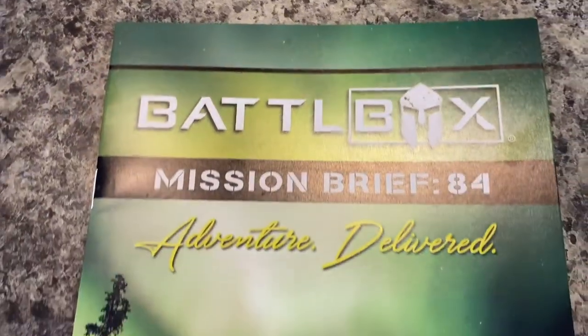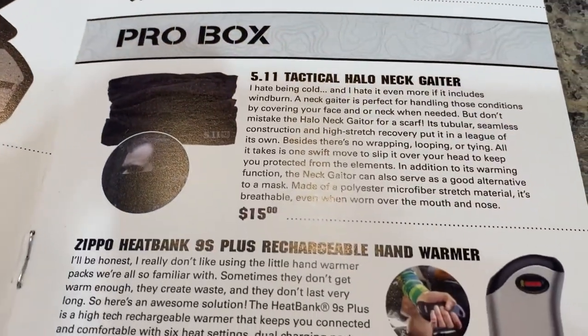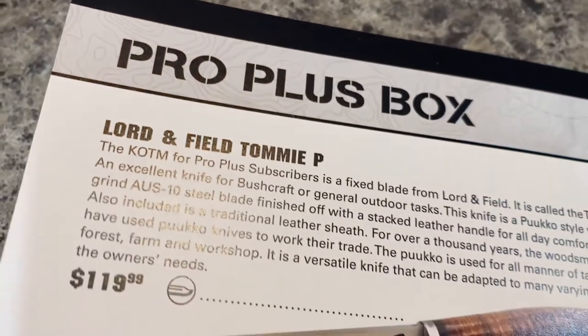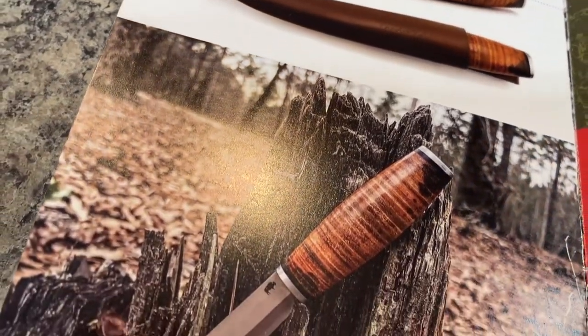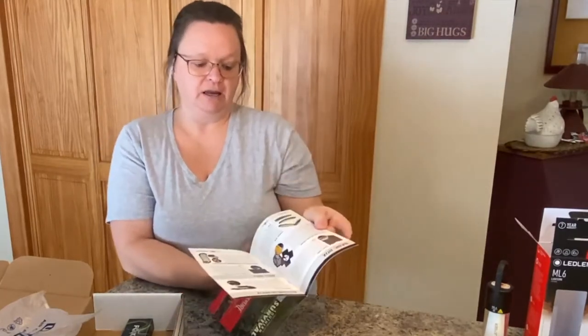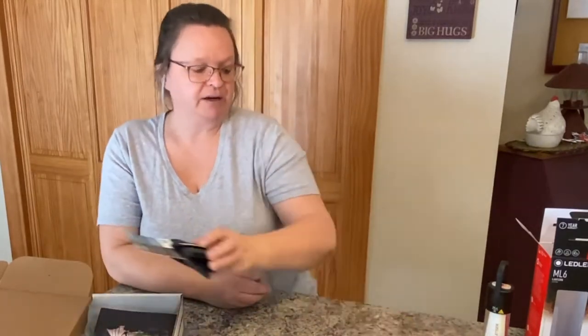As you get into the advanced boxes, there's a headlamp for about $50. The pro box gets you a tactical halo neck gaiter and Zippo hand warmers for around $65. Then there's a Lord and Field knife in the pro plus box — that's a nice knife, but the pro plus box is over $160. You'd get all this stuff plus everything in the advanced and pro boxes if you bought the pro plus.